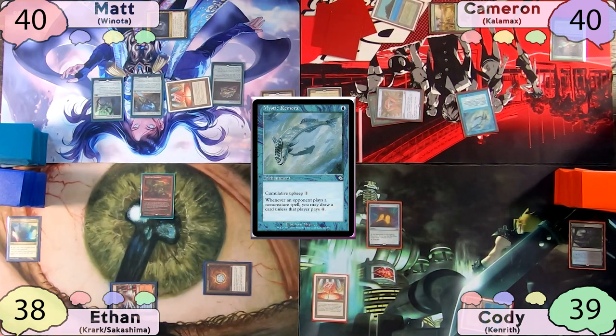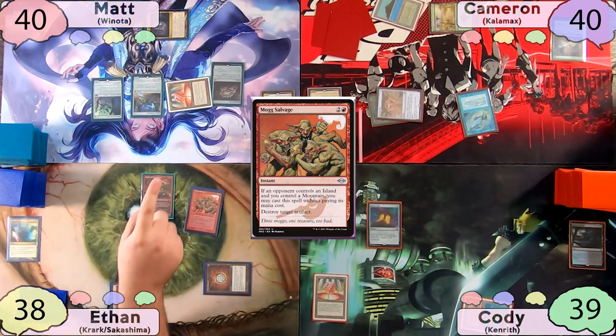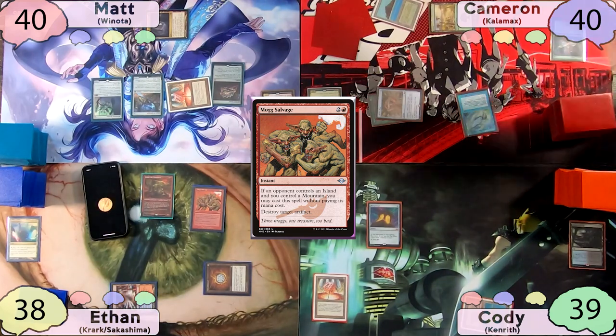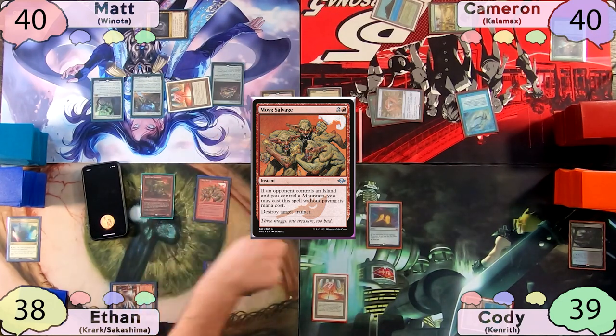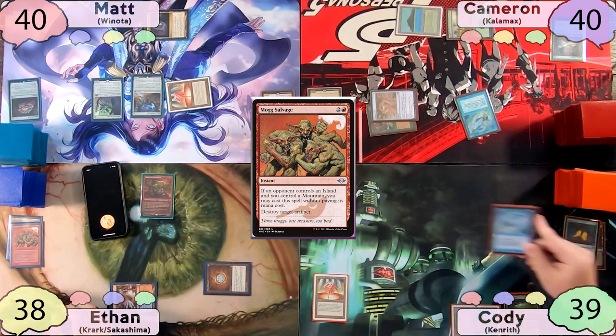A pretty great turn from Cameron. However, Ethan has a response to the Mystic Remora. Seeing Cameron has a Forest and Ethan has a Mountain, Ethan casts Mog Salvage targeting Cody's Mana Crypt. Krark triggers — Ethan always calls Tails. He loses his first flip but free casts again, wins the second flip, still targeting Cody's Mana Crypt, with the copy going after Matt's Jeweled Lotus. The Mystic Remora resolves and Cameron passes to Cody.